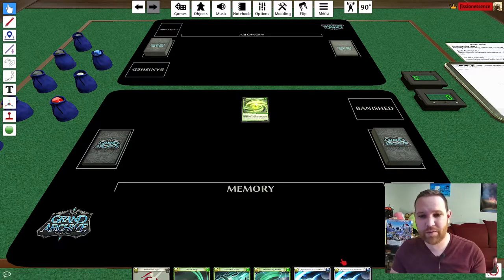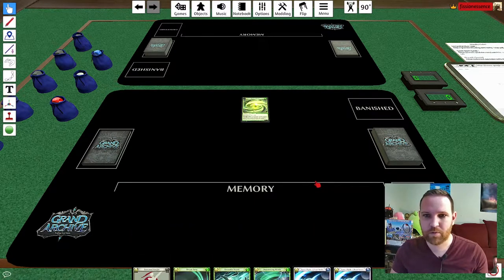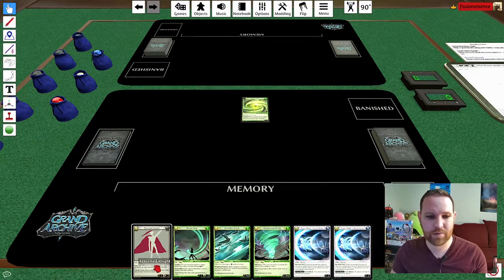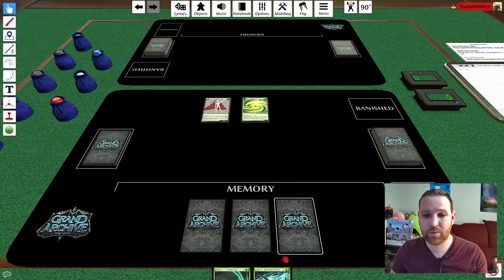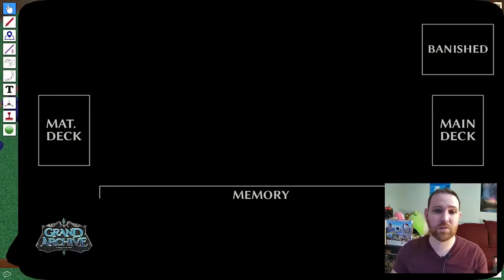Unlike the previous game, I figured out how to switch between players so I can use the hand feature and put the memory in the correct spot. For Lorraine, the first thing we did was our materialization — we searched the materialization deck and pulled out the Spirit of Wind as our level 0 champion. The enter effect was draw 6 cards. I went ahead and drew 6, and the inherited effect means wind is going to be active. I'm going to play Esteemed Knight and put 3 cards into memory for that, keeping Favorable Winds in hand.